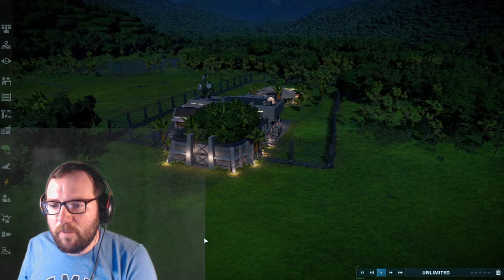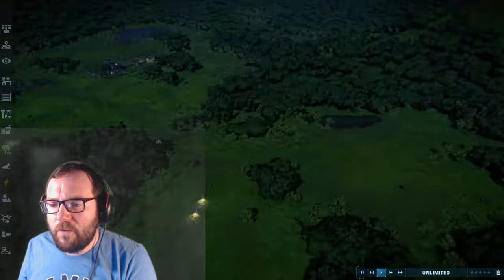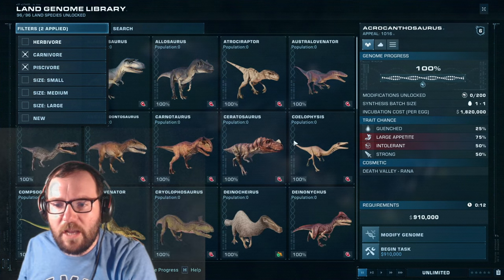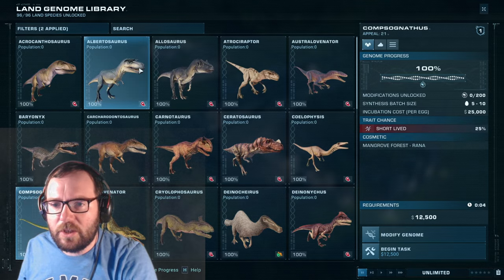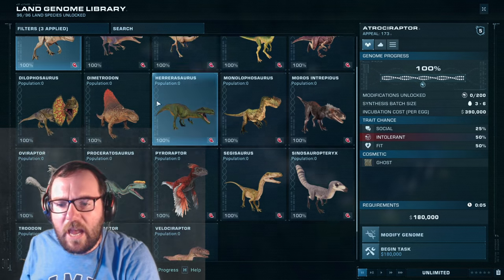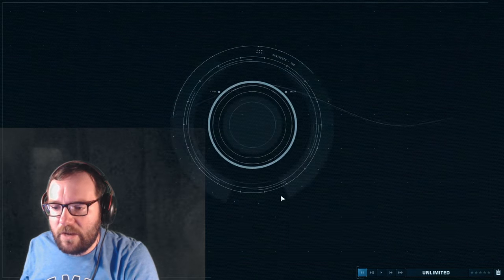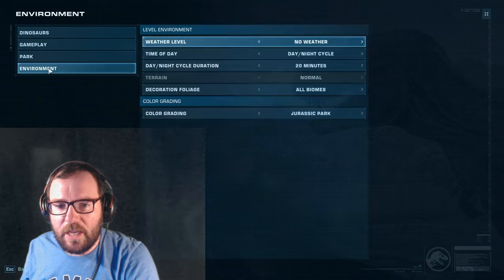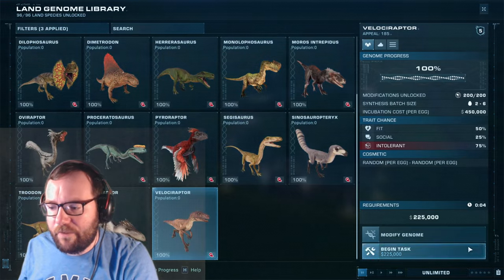The final breakdown is six small carnivores, three medium carnivores, and one large — with at least one apex predator by the end of this episode. Let's filter to carnivore and piscivore — we won't count Deinonychus. Combat is turned off, so we should be good. Now let's start with the small carnivores and get some of the iconic ones out of the way before moving to the more obscure ones.